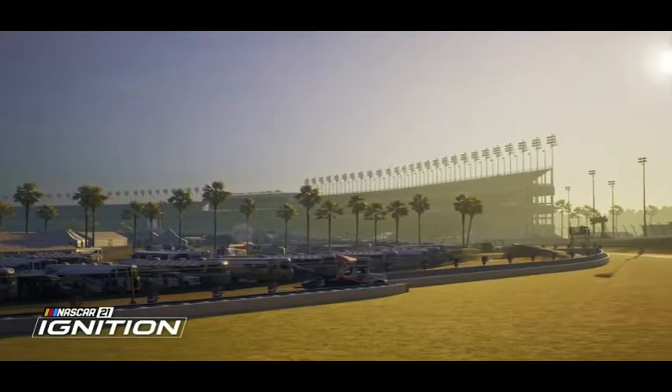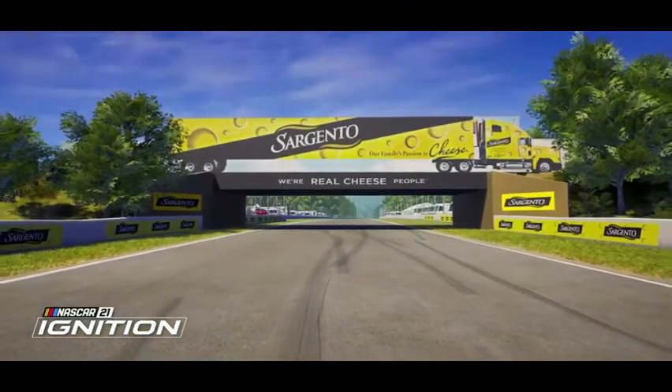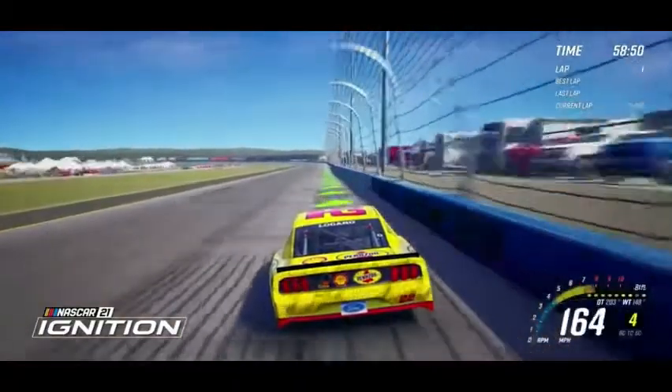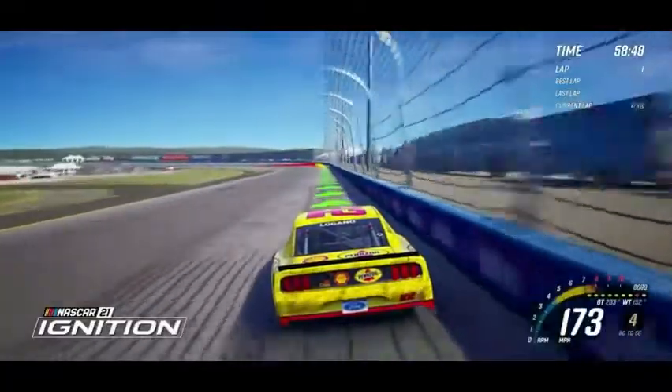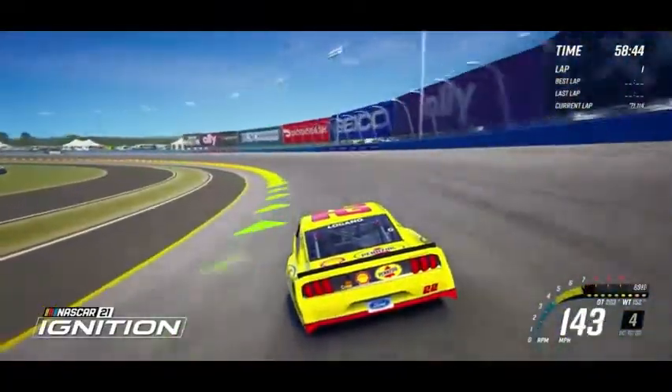For many players, that's an exciting prospect, but we don't want to push away those who want an experience that's as simple as picking up a controller and burning rubber. NASCAR 21 Ignition introduces an assist mode called Novice, which lets you play with a single button, almost like slot car racing, and the game takes care of the rest.